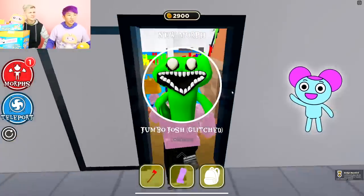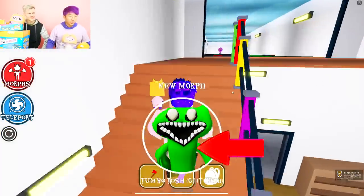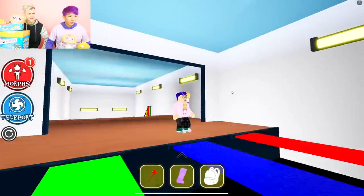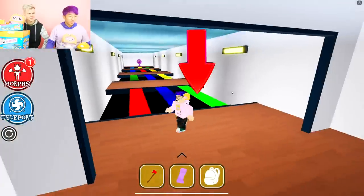Jumbo Josh Pippi glitched. Ew. He's Pippi glitched Josh. Look at his teeth. Oh, there's something. We got to guess the red color — are you serious? Can I do this? Does the hack work? Yeah. It's got to be green. Oh, the hack works!